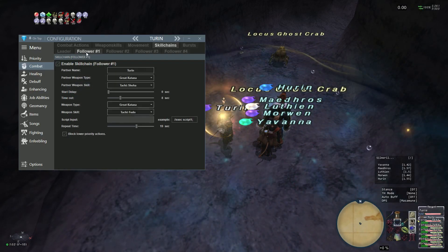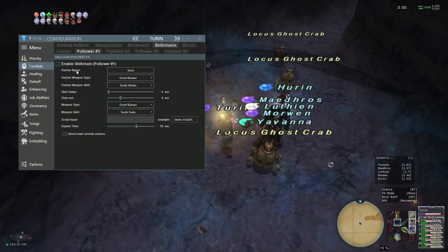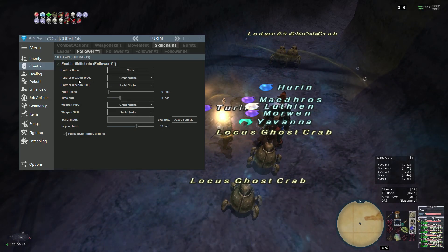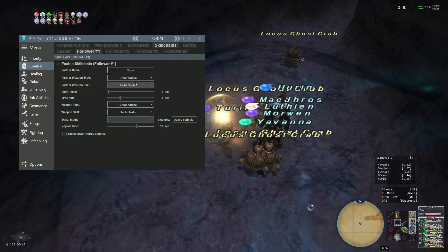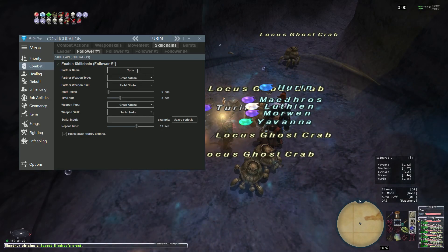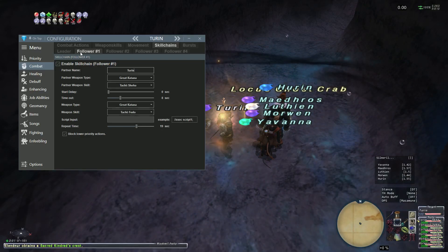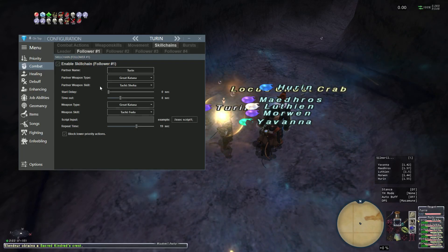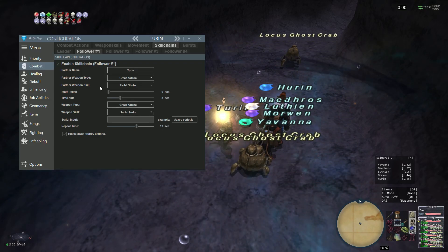Now I'll go over to the follower. My partner name — who the leader was, which is also myself — I put here. This is what catches people: this isn't what you want to do, this is what you're looking for Turin to do. He has to do Showa. This is when follower two kicks in.